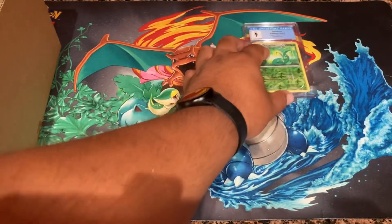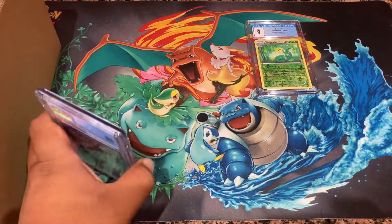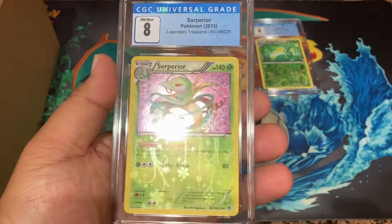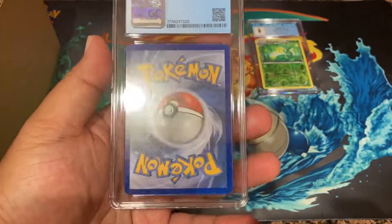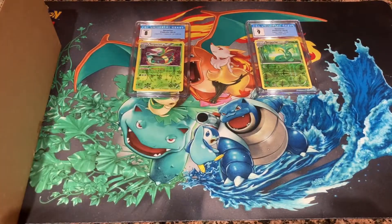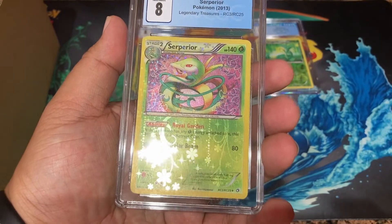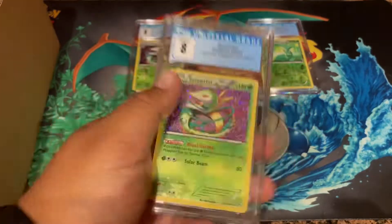Serperior is basically one of the last decks I played in that era, taking it to locals. It was such a fun deck. Serperior is one of my top five favorite Pokémon along with Snivy's evolution line. Oh, just an eight. I think I said these might be sevens or eights because it is so hard to grade that holo pattern and everything. Another eight - I guess it's consistent. They were kind of almost the same condition. I don't think one was really that much better than the other.